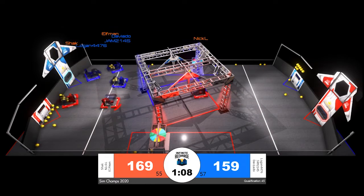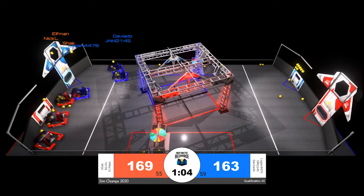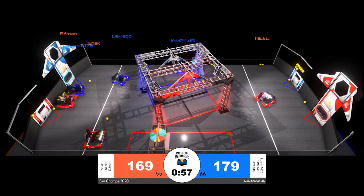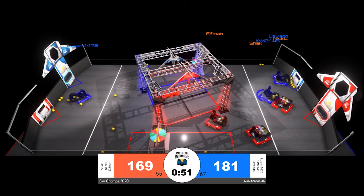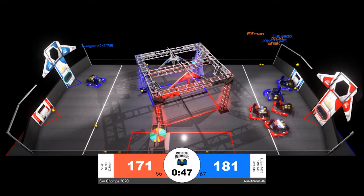70 seconds remaining in the match. Elfman playing some quick defense, hitting jam 2145, but then backing off to grab power cells from the loading zone. All six robots on one side of the field leading to some traffic jams, slowing robots down. That's good news for the Blue Alliance, as it means their lead is held for just a little bit longer and could help them strategically in the final minute of the match.